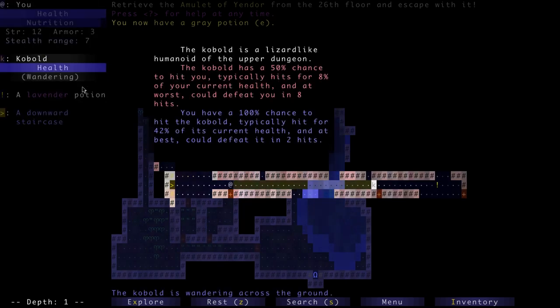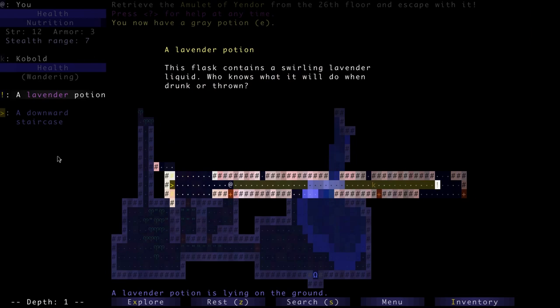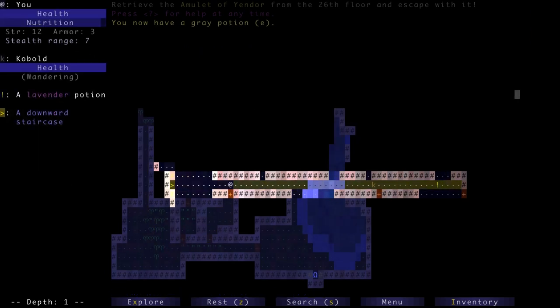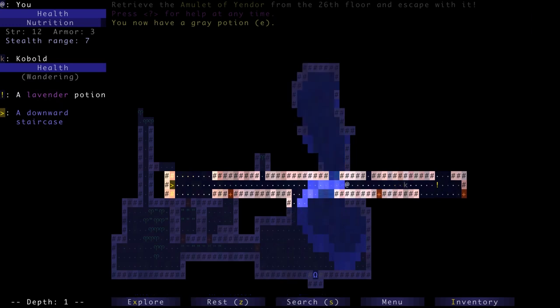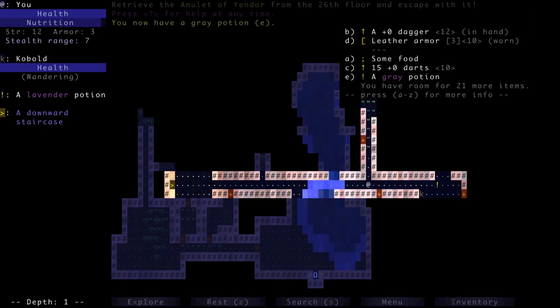Over here we can see a kobold — there's his health bar, it says he's wandering, meaning he doesn't know I'm here. There's a lavender potion way over there and the down staircase. If we press I we can see our inventory. You always start with the same things: a dagger +0, standard leather armor giving three armor class. Here's our stealth range — the heavier the armor you wear, the higher your stealth range, which dictates how easily monsters detect you.